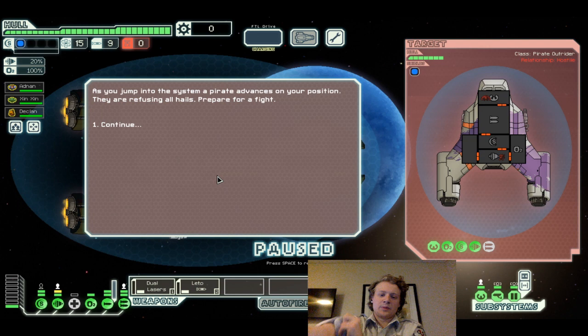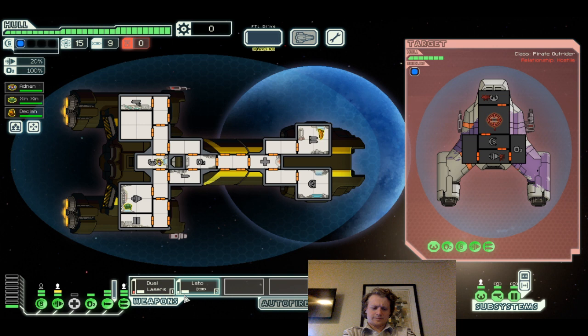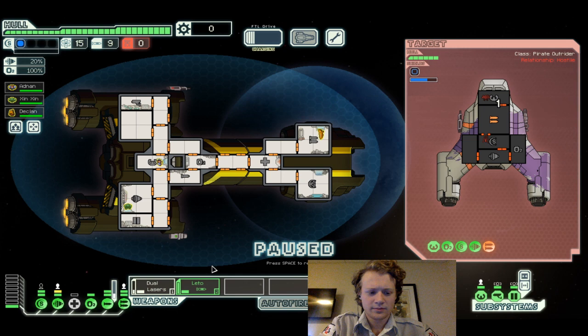As you jump to the system, a pirate advances on your position — they're refusing all hails, prepare for a fight. We can also upgrade our artillery beam to have a 20-second cooldown; that wouldn't be the worst either. If we can get something even better than the Dual Laser — the Dual Laser's not bad. It's only one power for two shots; that's not bad at all.